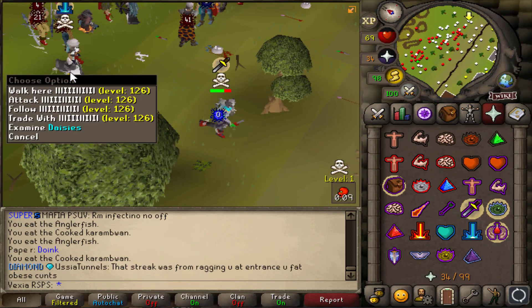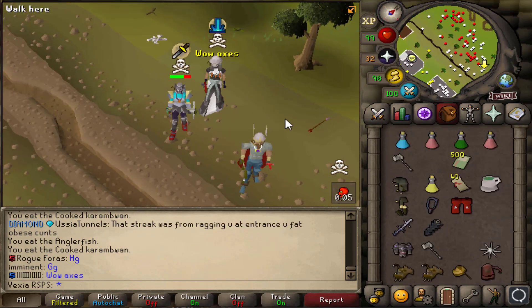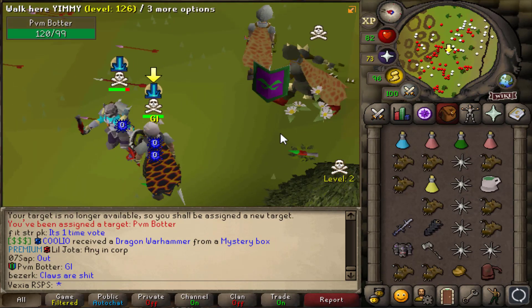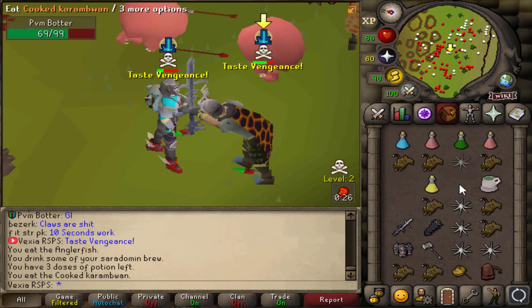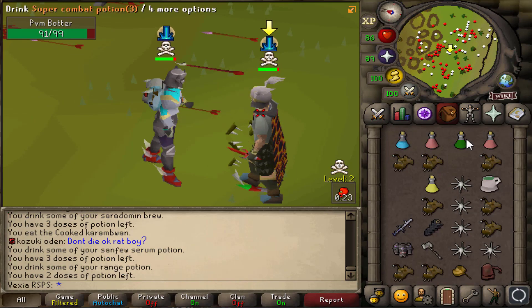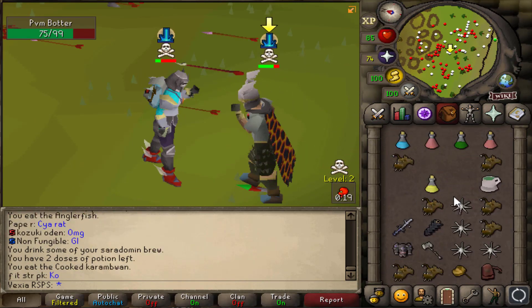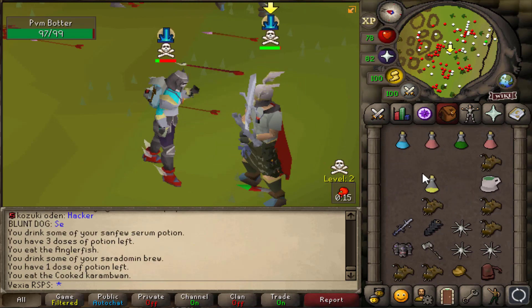What is up with people maxing me today? First the other guy hits me 42, 28, and now this guy 48, 48. All right, we're having a fight against PVM Butter — let's go! Oh, he wants to crack spec me as the first thing he does. He hit a 63 — this is gonna be interesting.